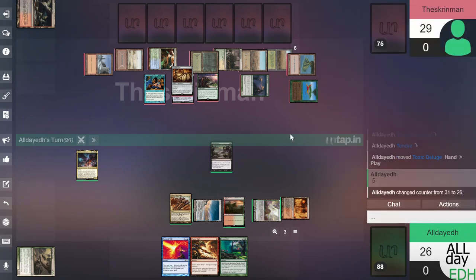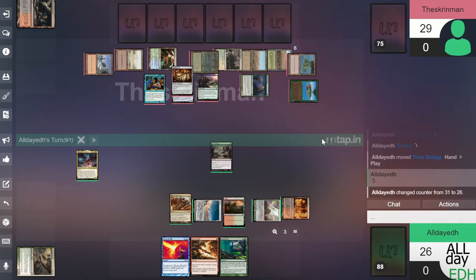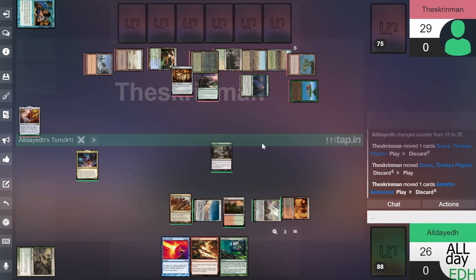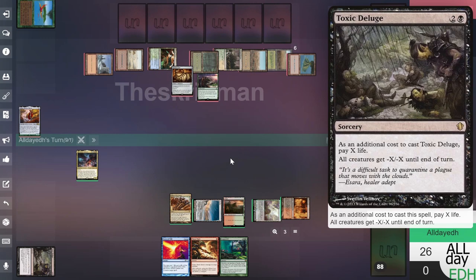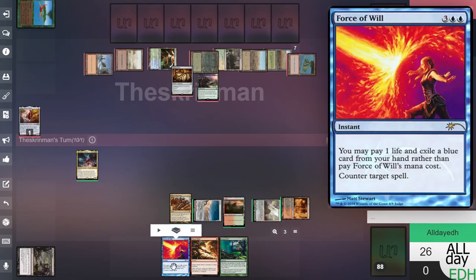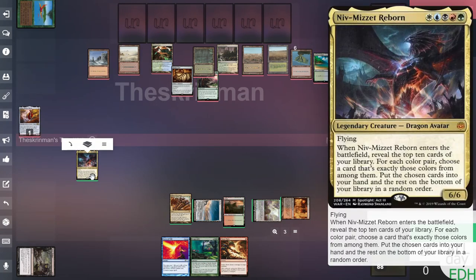We pay five life for Toxic Deluge. Everything on his board should die unless he has a Force of Will or Pact of Negation — Force of Negation. All those creatures die. We pass the turn. We wish we had another blue card in hand to counter something with Force, but we'll have to wait until we get the big guy out.